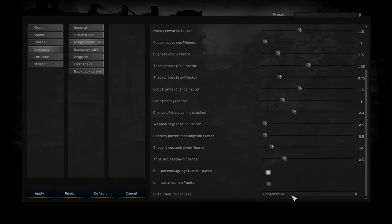If the game thinks that an outfit is going to be too overpowered for you at the beginning of the game, it will basically hide that outfit. So let's say you kill a military guy that has a barrel armor or an exosuit — if you have progression on with the outfit loot option, that item will be hidden. But if you set it to full and press apply, the next guy you kill that has an exosuit will actually drop an exosuit. So keep this in mind.